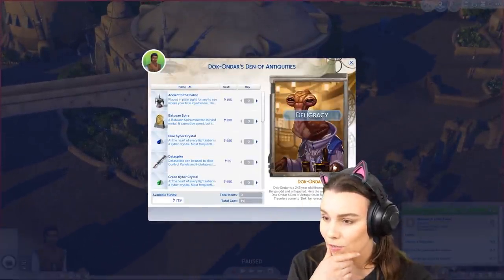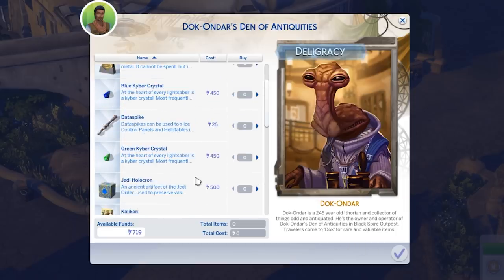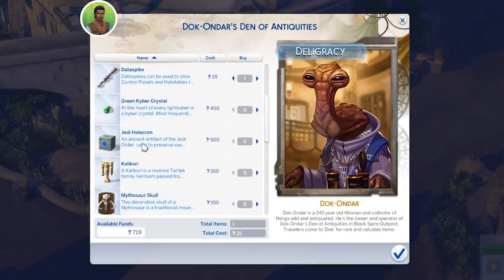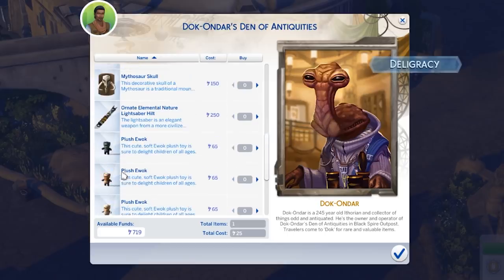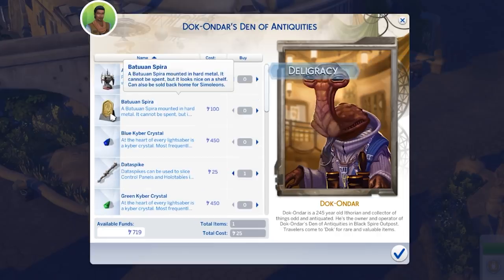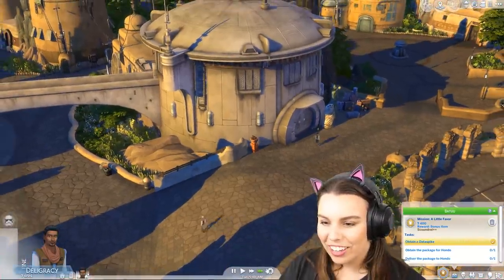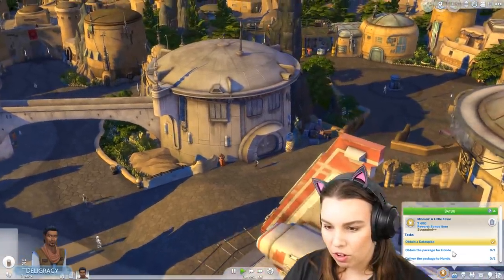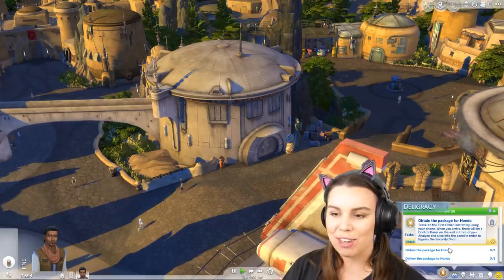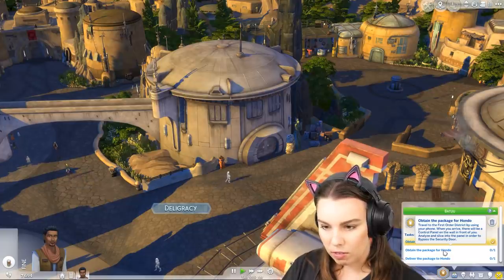That's Doc Onda? Okay — oh it's 245. Ithorian and collector of things. Oh, a Jedi holocron! There are little Ewoks. How much is this data spike gonna set us back? Looks nice on a shelf. Okay, let's just get this — 'obtain the package for Hondo.' We now have to go to the First Order, and when we arrive there's a control panel on the wall in front of us.